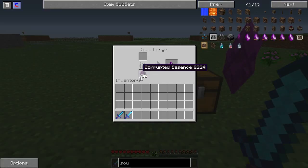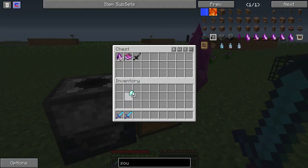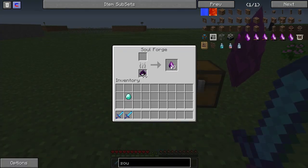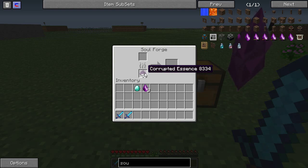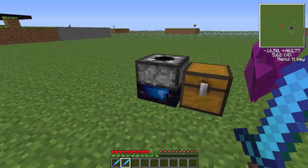You also need vile dust to smelt your diamonds in the soul forge. You place the diamond in, it will start the process, and you will get 3 soul shards from every diamond. It takes around 8 corrupt essences to complete one process, and it will take up to 10 minutes — so it does take a while.